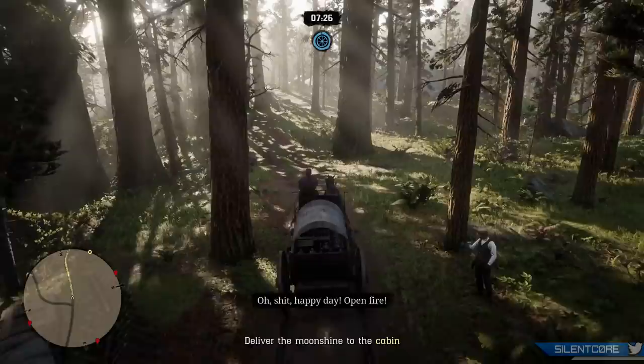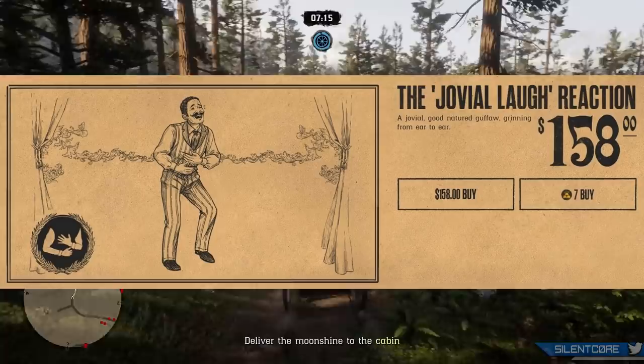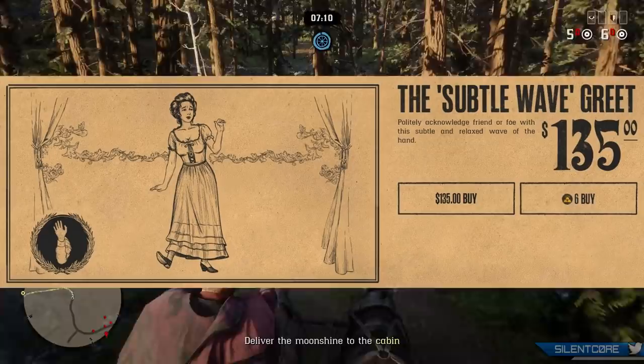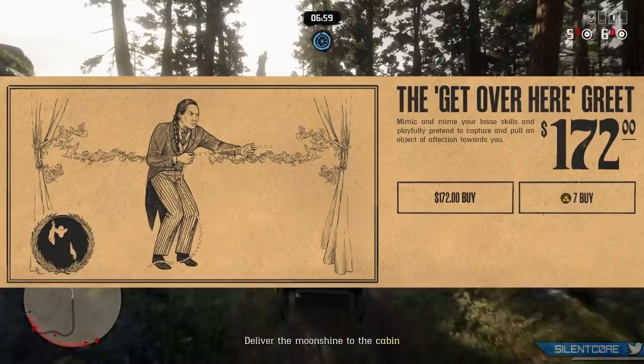Next up are the five new emotes added to Red Dead Online: the Howl Action for $128 or 6 gold bars, the Jovial Laugh Reaction for $158 or 7 gold bars, the Subtle Wave Greet for $135 or 6 gold bars, the You vs Me Taunt for $115.50 or 5 gold bars, and lastly the Get Over Here Greet for $172 and 7 gold bars.